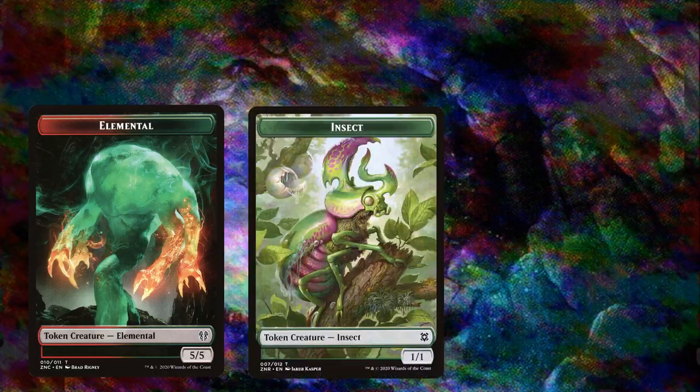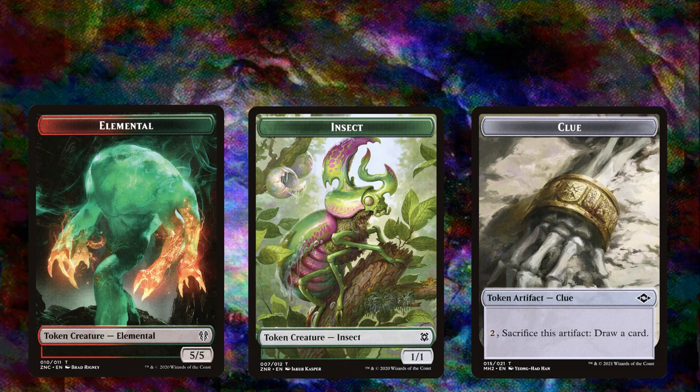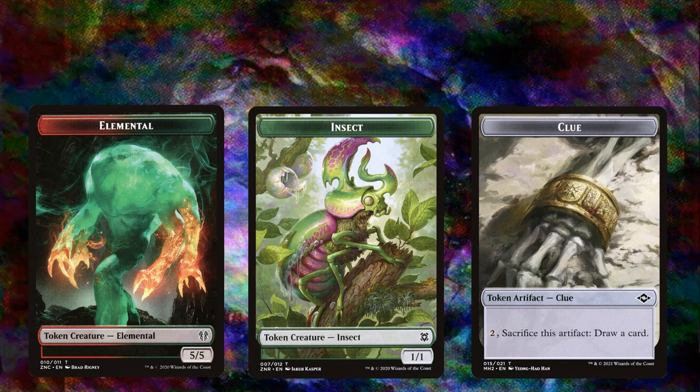Have you ever sat down across from the value deck that's starting to go for it? The landfall deck plays a land, creates a 5/5 token, a 1/1 token, a clue token, and draws a card. Then they cast an Exploration, play another land, create another 5/5, 1/1, clue, and draw.